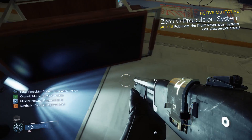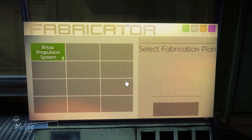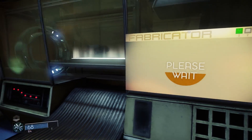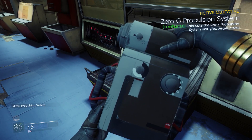So this is the fabrication system. Here are the ingredients I was talking about earlier, and this is the fabricator. As long as you have fabrication plans, you can create any object that is in the game. Here we're creating an object to fly in zero-g.